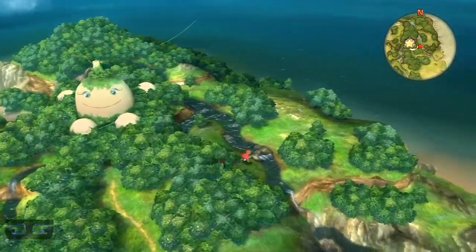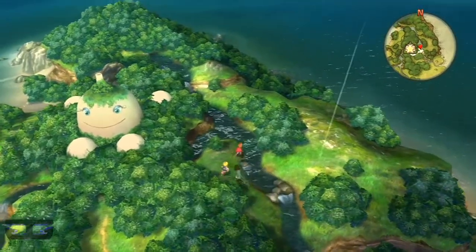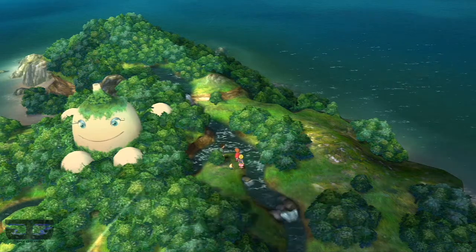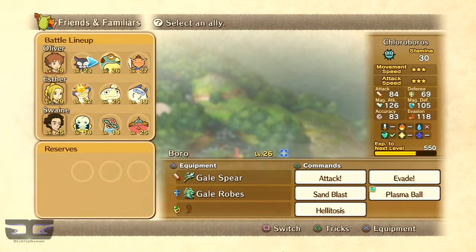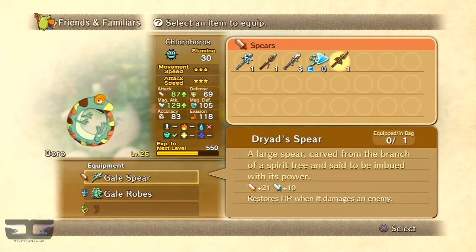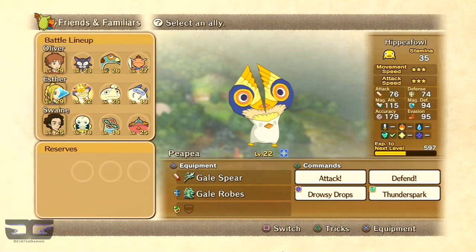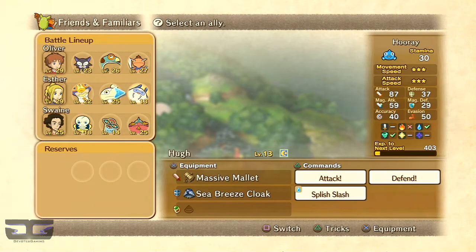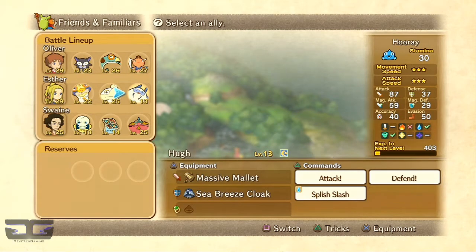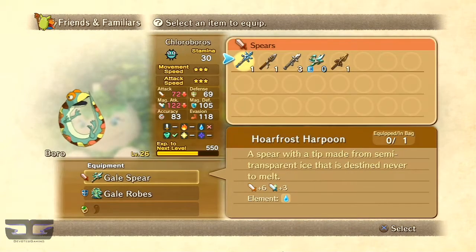Our first one is actually up here. Here it is — it's a Dryad Spear. It's actually a pretty good weapon. It really boosts both your attack and magical attack. But the thing is, both my familiars that use it aren't really meant for attacking. But that's fine — I think I'll just give it to Boro.